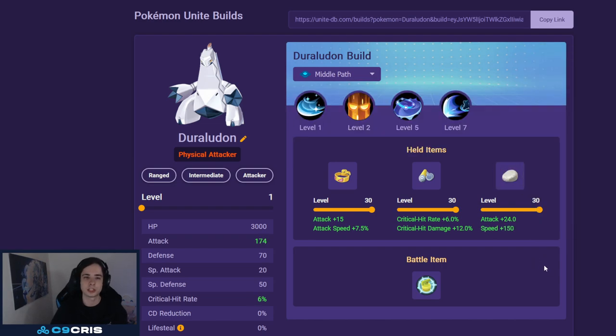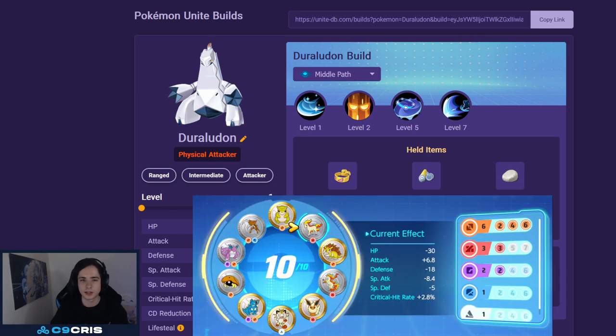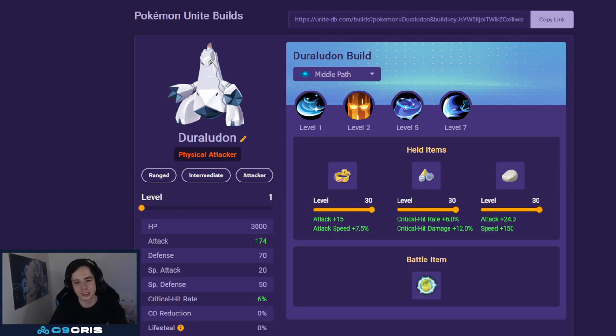For Emblems, we run 3 Red Emblems and then Brown Emblems with as much Crit as you can find. This Pokemon is one of the rare ones that Spec Emblems are actually good on. Only 3 Red Emblems — you don't need more — just enough to hit the next power spike. And then the Tech Speed calculations factor in here as well.